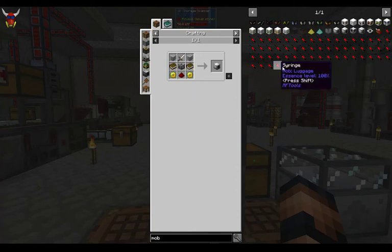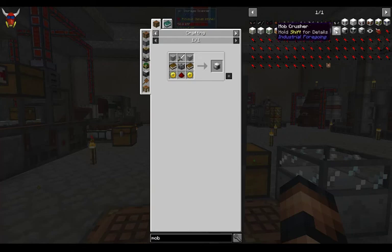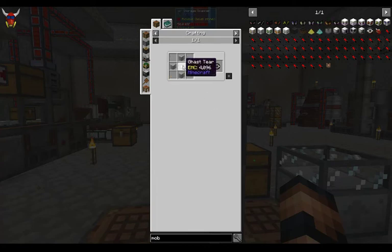We've got the mob crusher — this is a little bit different. These were called a grinder in previous modpacks. Not real expensive. One of the biggest pain in the asses to get here is the imprisonment tool, because its main ingredient is a freaking ghast.